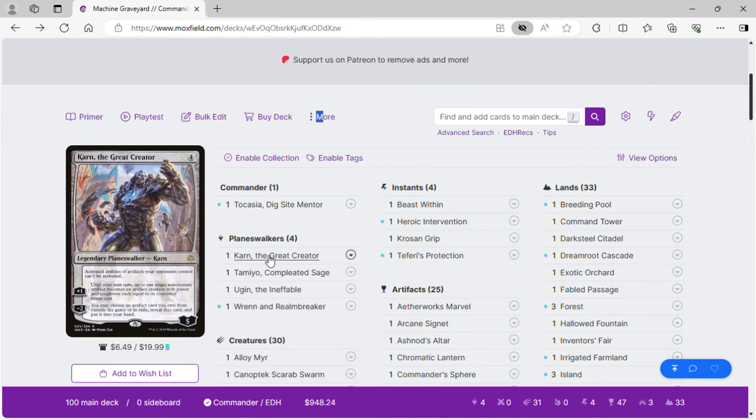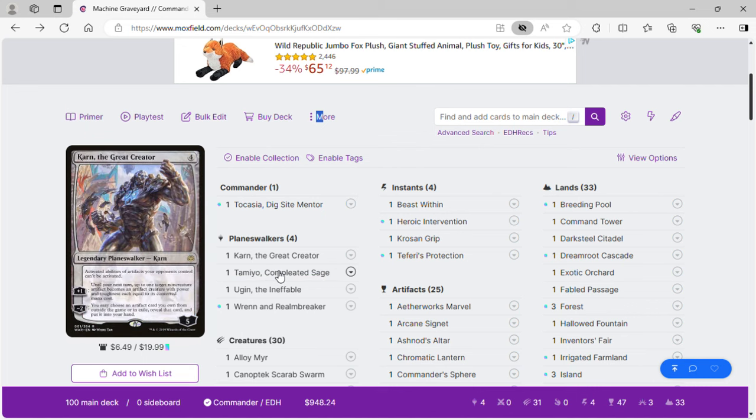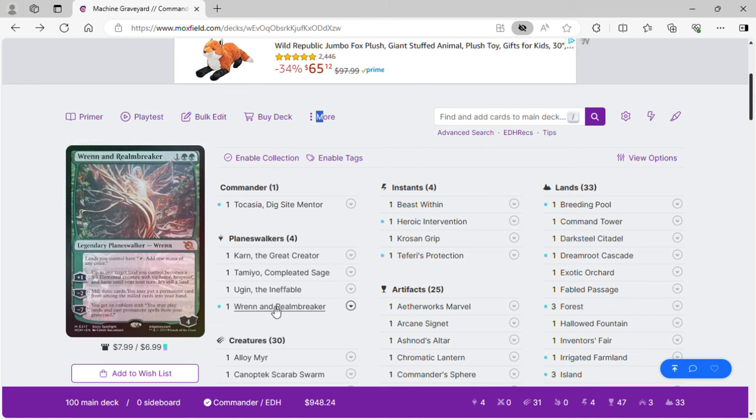For planeswalkers, we have Karn the Great Creator, which staxes our opponents' artifacts. You can plus one to turn an artifact into a creature, or minus two — which is what this deck is for — to get artifacts our opponents exiled back into our hand. We have Tamiyo, Completed Sage, mostly for tapping down opponents. With Karn, we can exile an artifact from our graveyard and Karn can get it back later as a copy. We have Ugin the Ineffable for card advantage, blockers, and removal, and Ren and Realm-breaker for mana fixing — the minus two mills us for card advantage, and Takasha can get those cards back. The minus seven is also really good.